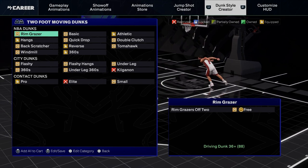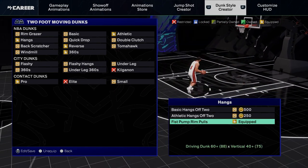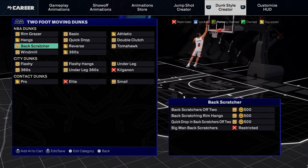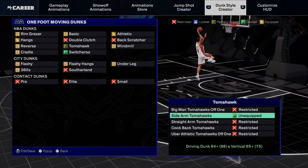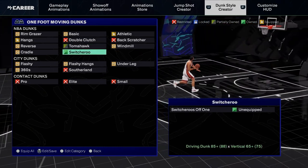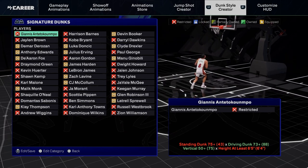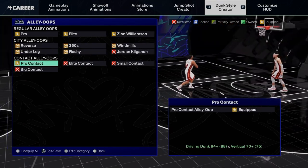I'm gonna show y'all my dunks for D Will. For hangs I have this fist pump reverse. I only have this baseline reverse right here. Athletic pro contact dunks — switcheroo, tomahawk, sidearm. I can get freaky with this but he don't do sidearms though. Switcheroo — I don't want to put that on there. Athletic right here. Standing dunk — I ain't pick no signature dunks for him. Pro alley oops, I have all of these, and pro contact dunk alley oops.